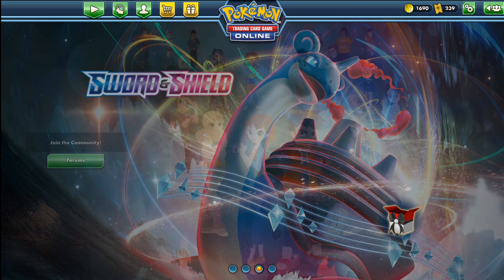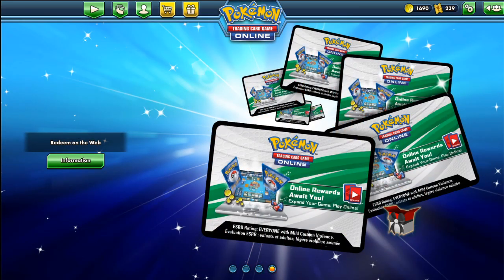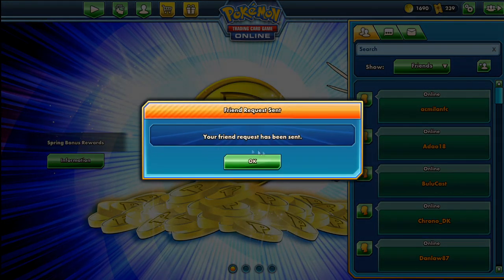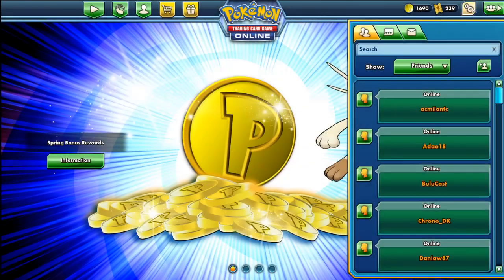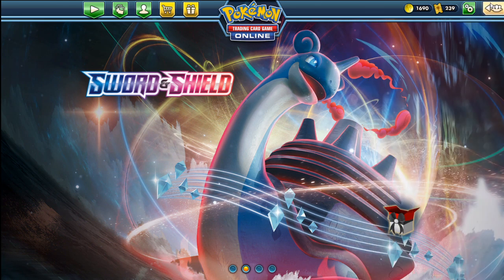Hello everybody and welcome to the third round of the first Limitless qualifier. I'm Jack and I'm going to be post-commentating the third round. So far we've played against a Baby Blacephalon, which is a pretty unfavorable matchup usually for the deck, and we've played against a Cinccino Mill — two pretty popular decks and popular matchups.